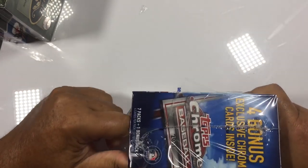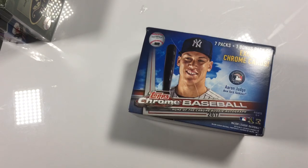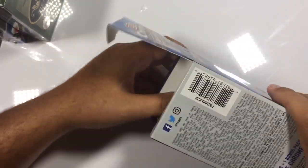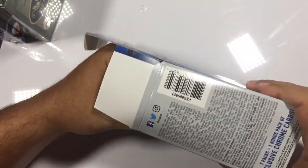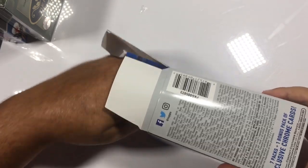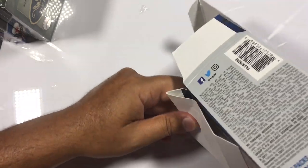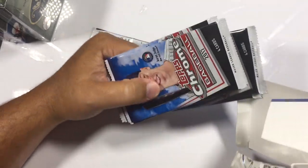I've only got this thing really wrapped up. Got that off — as you can tell, that was factory sealed. So let's get this party started. Again, looking for the Bellingers. There is one bonus Chrome pack in here. So I'm not sure what that will bring us, but we'll dump this out and get all these packs out here. There's our bonus pack — nice and shiny.